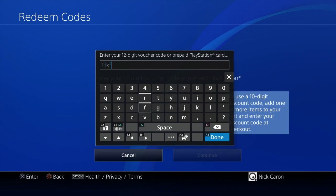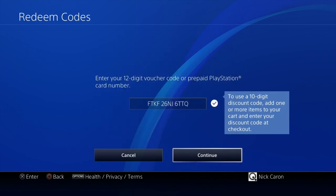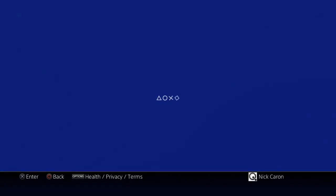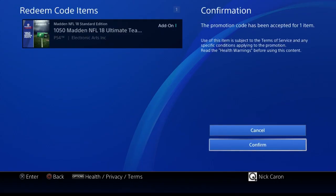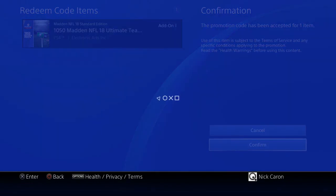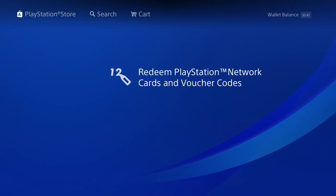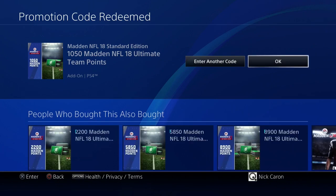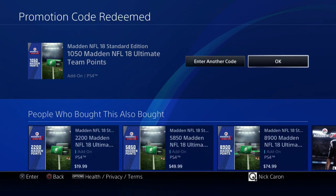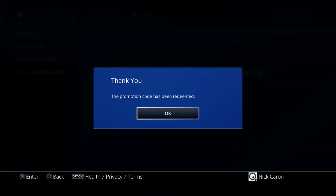That will pop up and you'll type in the same code you got from the email. It doesn't matter if it's capitalized or not — it will automatically capitalize letters for you, so you don't have to worry about that. Click confirm, and you'll see the 1050 Madden Ultimate Team points will be added to your account. You'll get a couple of verifications — it'll ask if you want to enter another code, no need, click OK. It'll say 'Promo code has been redeemed.'